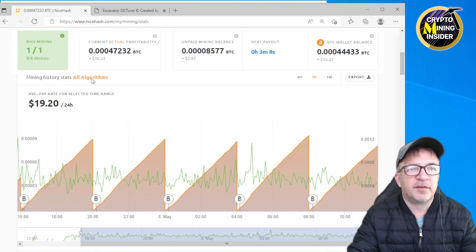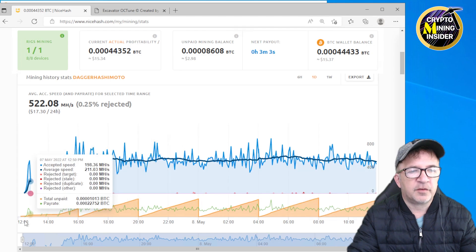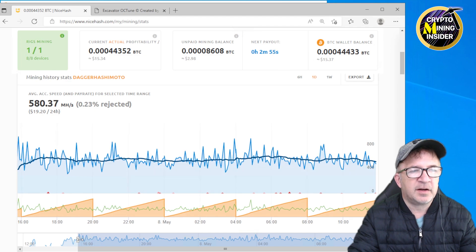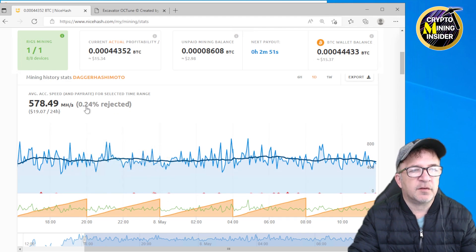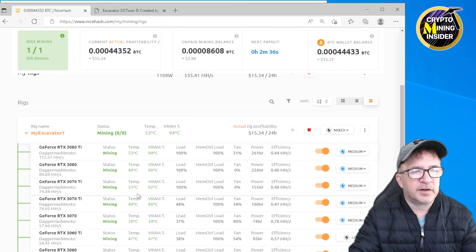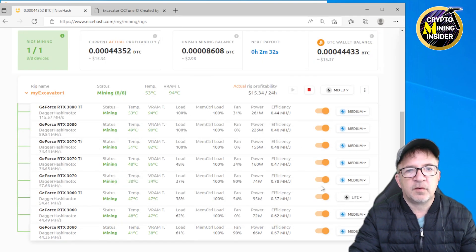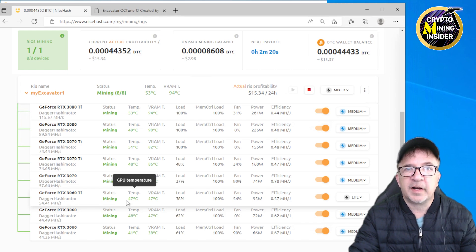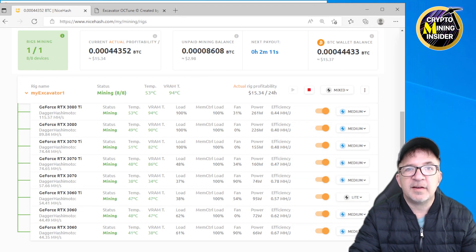I've been running this miner and getting very stable results. Looking at Dagger-Hashimoto on this rig over a period of time, I'm registering about 578–580 megahash with a very low rejection rate of 0.24%, which is fantastic — using standard clocks built into Excavator. In Rig Manager, I have all my LHR cards tuned at medium, except my 3060 Ti which has Hynix memory. That card was causing crashes, so I changed it from medium to light, which reduced the memory overclock enough to run stable.